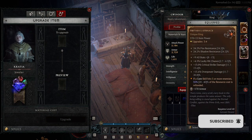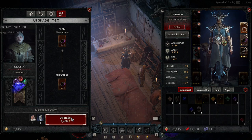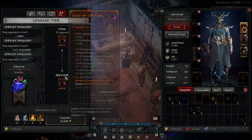You can also upgrade your jewellery at the Jeweller, exactly the same as you could at the Blacksmith, but this is just for your jewellery. You can upgrade your jewellery up to level 4.